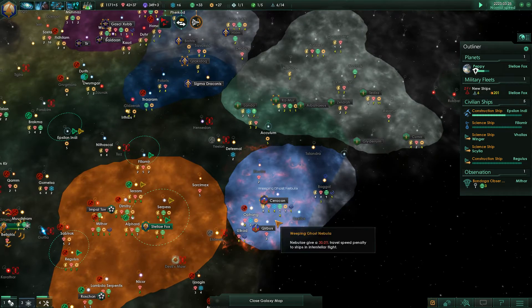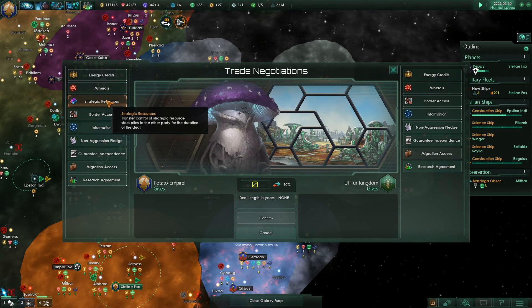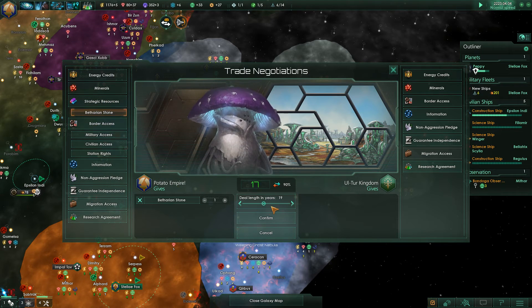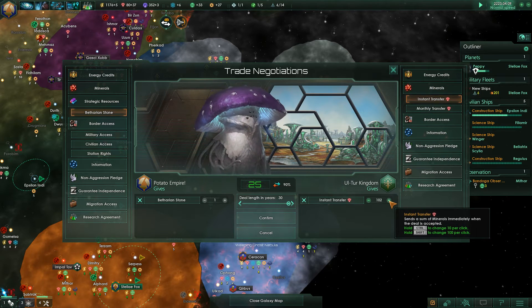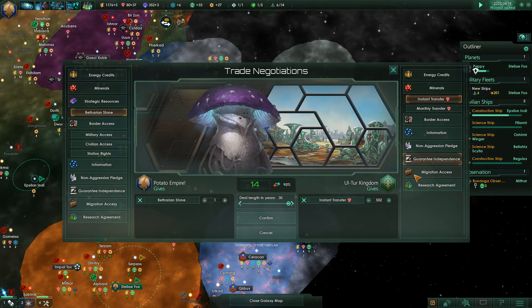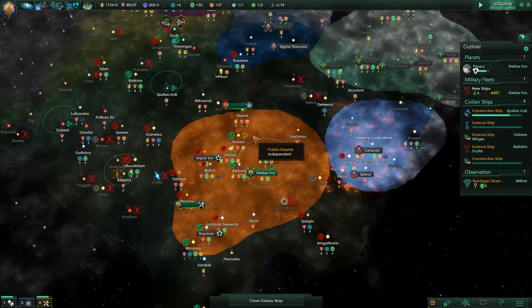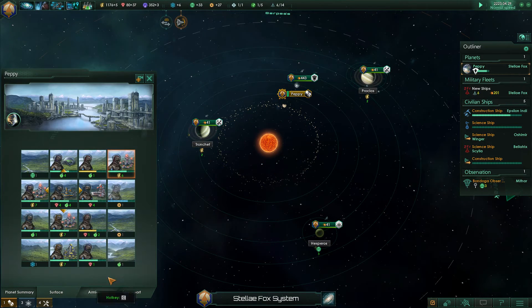Everybody has two, he has zero. What if I offer you a trade deal — would you like some strategic resources? You'd really like that. How about if you give me some stone for it? You'd be very willing to take that off my hands — but that's a lot of minerals, so no, I'm not going to do that. That's stupid obviously.